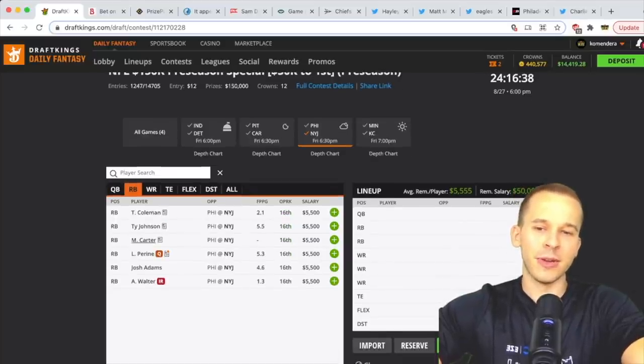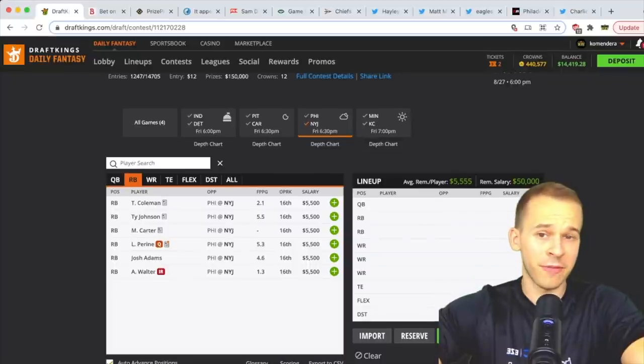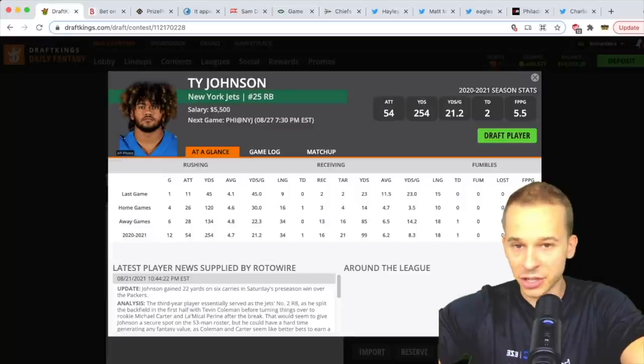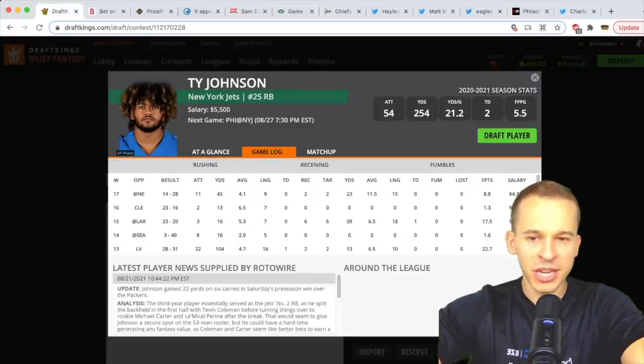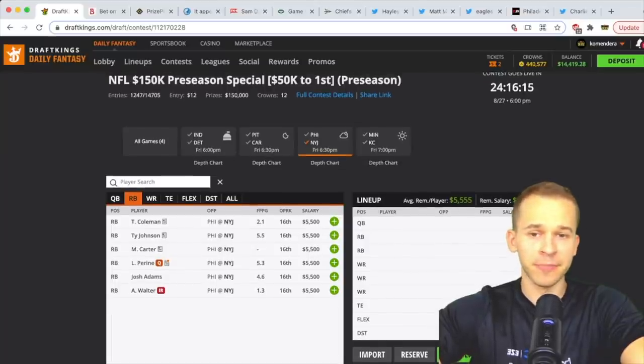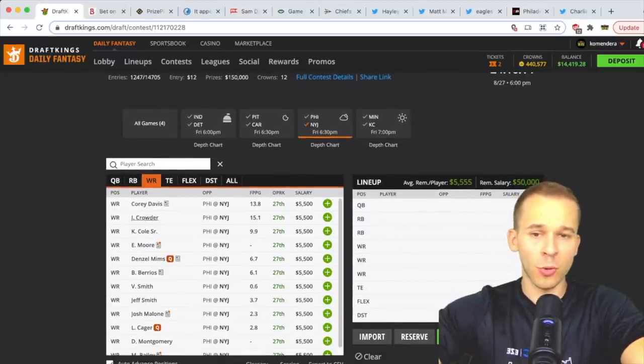With three main running backs available, all three would be viable. All three kind of get mixed in with the starters, and Josh Adams may get garbage time duty. Coleman, Ty Johnson, and Carter are all in play. Ty Johnson is probably their best pass-catching back, so a small lean to him of the three Jets backs. But all three are definitely in play.